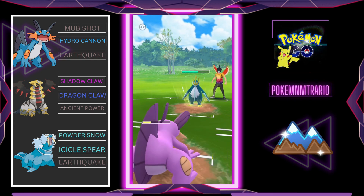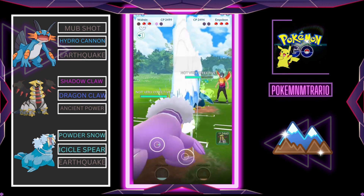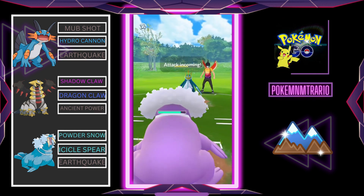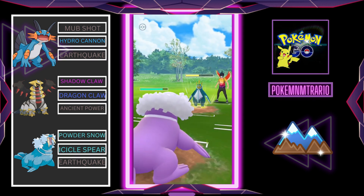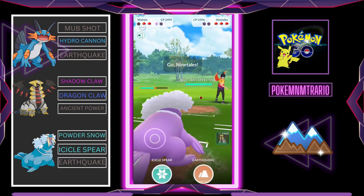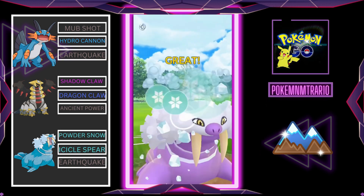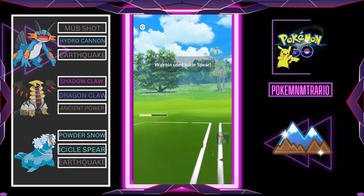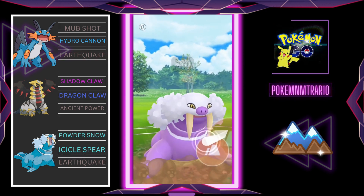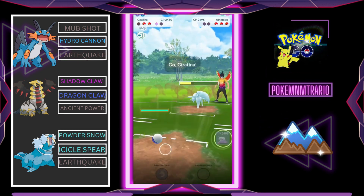Let's jump to the first battle. Here we are not going to block that charge attack — we save that shield. After that we swap to Walrein and Walrein is collecting energy. Empoleon is able to use a charge attack again. After that we see a swap, and Walrein goes for Icicle Spear. I can now see which Pokemon the opponent swapped in — it's Alolan Ninetales. It is my fault that I went for Icicle Spear.